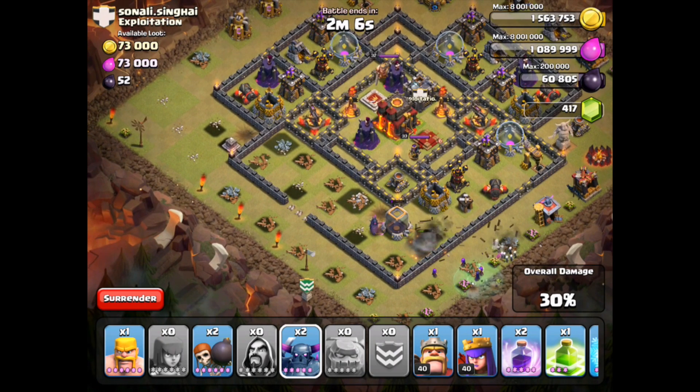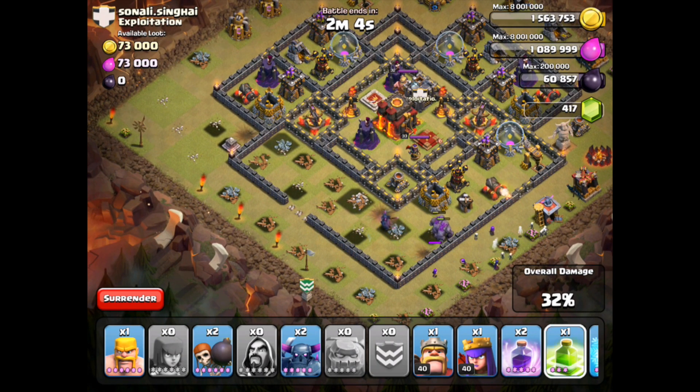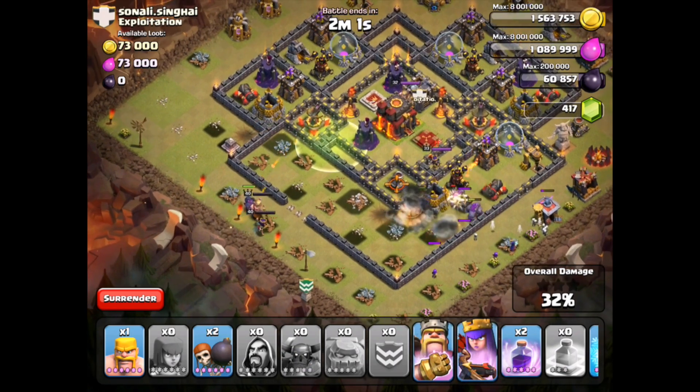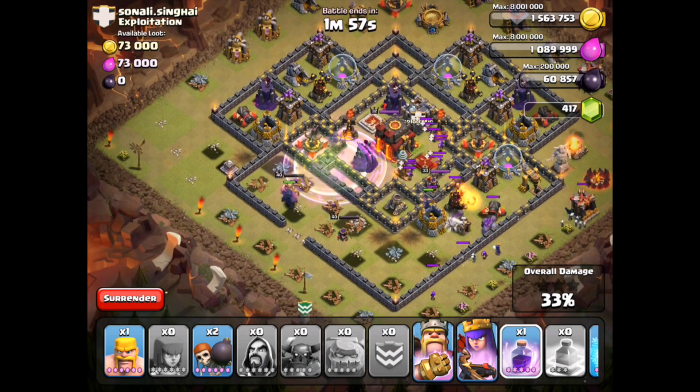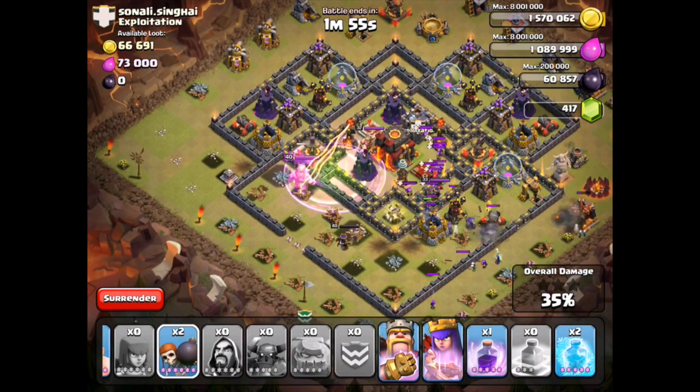We will go ahead and drop everybody there. Now we'll put the jump spell down and drop everybody right here — they're going to go right at that jump spell. We're going to drop the rage. Here comes the Clan Castle — oh, the Clan Castle should have gone to the left but it went to the right. We're going to go ahead and freeze anyway.